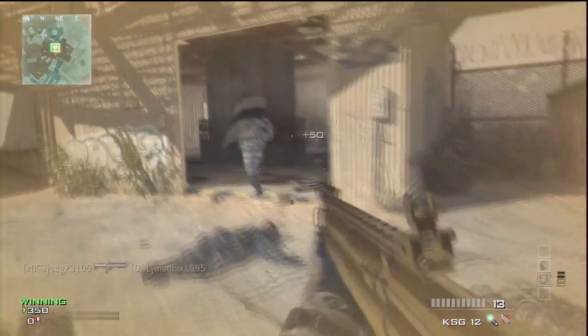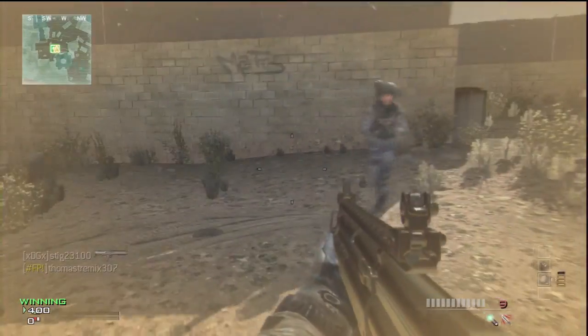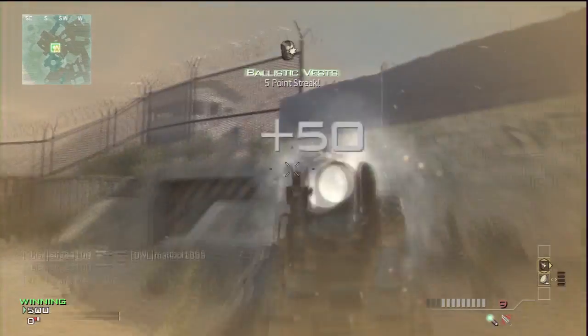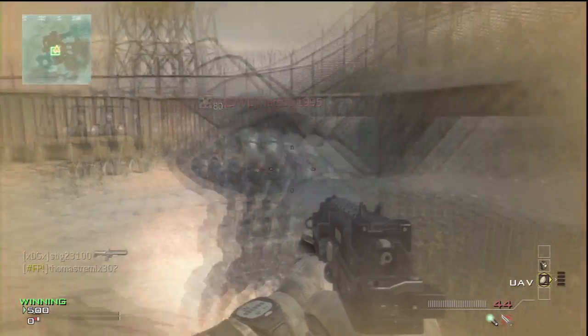What's up guys, Stig23100 here showing you a 2 for 1 ballistic vest glitch — basically lets you get 2 ballistic vests instead of 1. The things you want to have are a ballistic vest and a UAV.